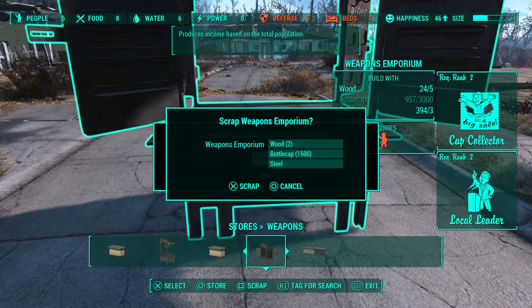So it should look like this. Here's the difference: you want it to say Scrap and then Store. You gotta hold Circle — be sure to hold Circle. So after you're done holding Square, switch off to Circle and hold it, or B if you're on Xbox, and you should get this menu: Scrap and then Store.